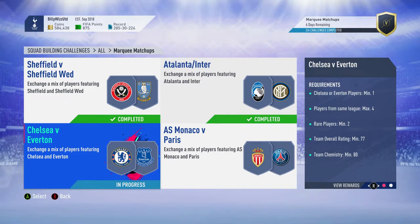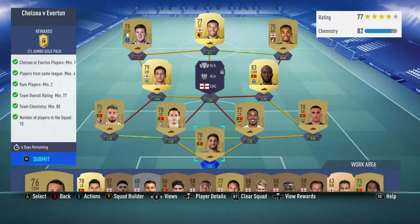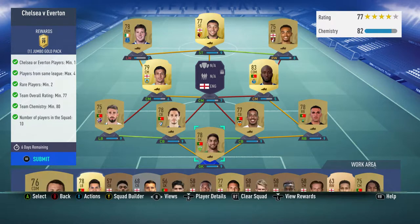Billy with Gamer back online and we're doing the Chelsea vs Everton squad building challenge matching matchup. This squad costs around six to seven thousand gold coins and requires no loyalty and no position changes, so there are quite a lot of requirements on this one.